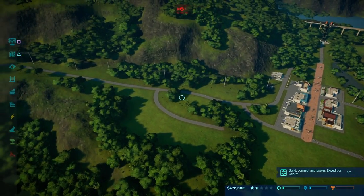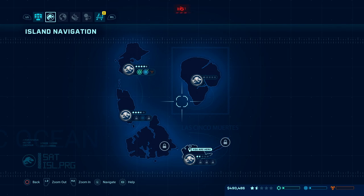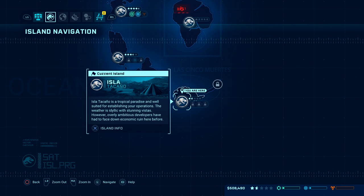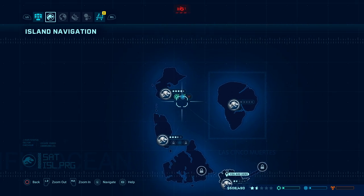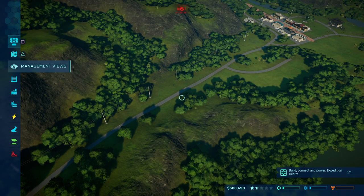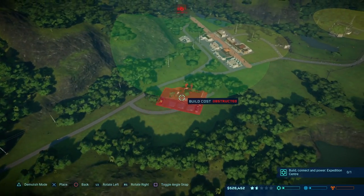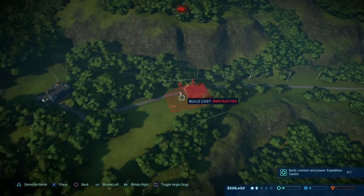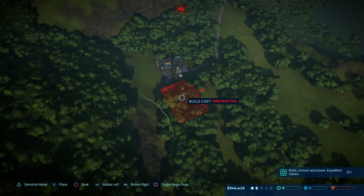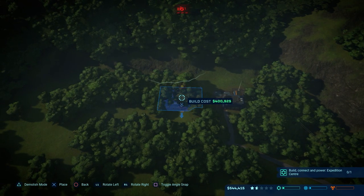Essentially what we'll be doing today: if you ever unlock a new island — we're currently on our third island, there are six islands in total — when you unlock a new island you get the ability to discover new fossils. However, to unlock that ability you actually need to build an expedition center. A sneaky thing is if you build this on a brand new island straight away as the first thing you build, why not? There's no reason you shouldn't.